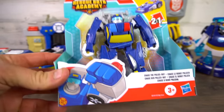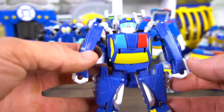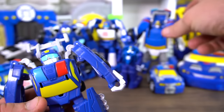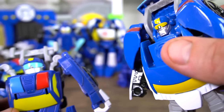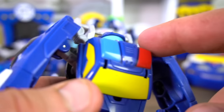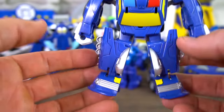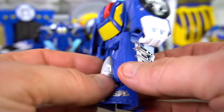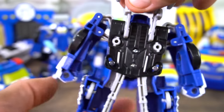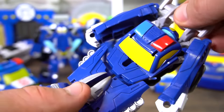Out of the package, Chase looks really cool — he's got a nice police hat that sticks out a little bit better than any of the other versions. The other ones are all flat, but this one actually has a little lip to it so it sticks out. He's got exhaust pipes on the side and you can see the turbine coming together in the middle. Ready — three, two, one, transform!